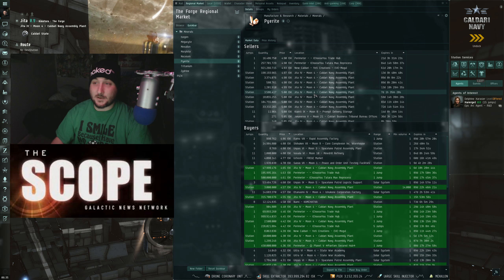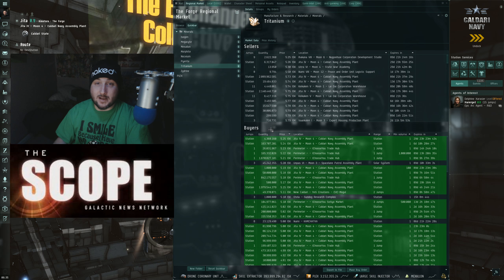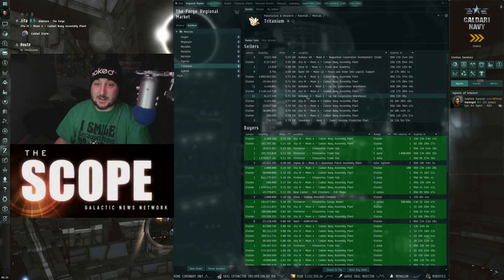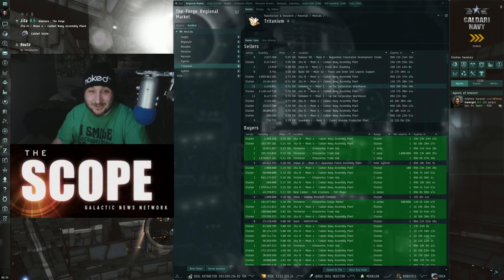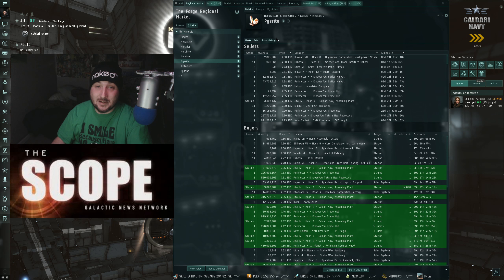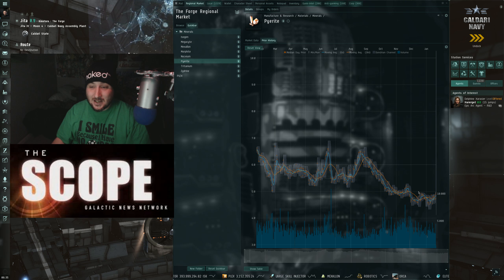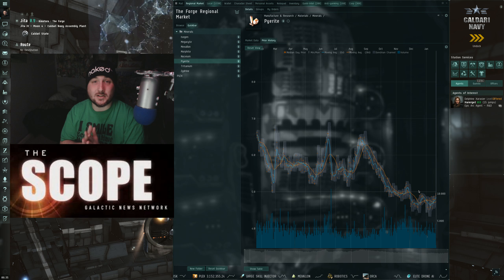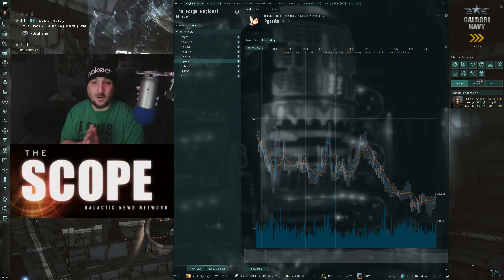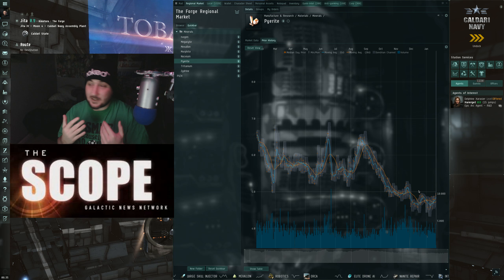Everything in an economy weaves together. For those people actually hoarding trit, these guys are trying to sell trit for about 575 ISK here in Jita. Pyrite is definitely being held hostage, but it is kind of stable. I think it might start going up, probably once more trit hits the market, because once you get trit and pyrite together you can actually start making at least common ammo or something like that — but that's just my belief, I could be wrong.